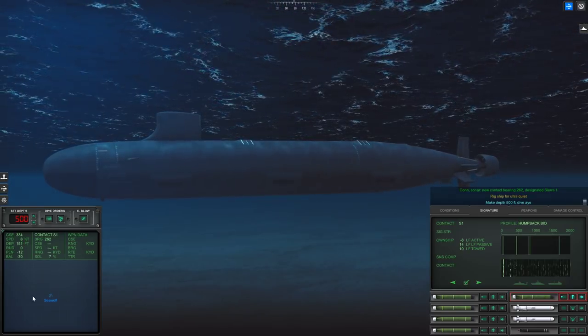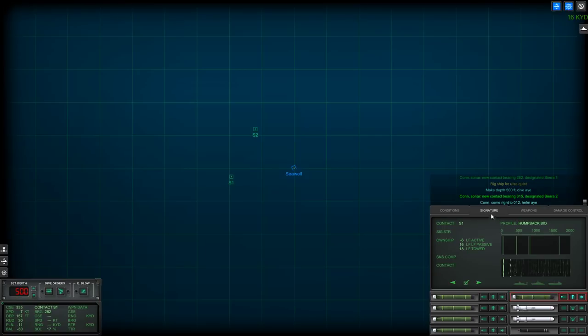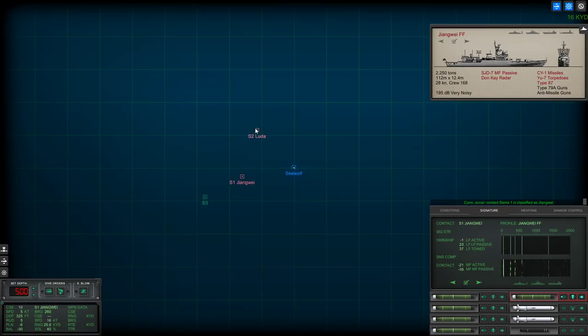Make depth 500 feet. Come right to 012. Con, sonar — new contact bearing 252, designated Sierra 3. It's more or less a Luda. The fact that they're this spread out means they might be pretty close on top of me. I think I'm just going to have to accept it as a Jonggu. This guy can't detect me. Luda also can't detect me, so we're in good shape so far. Sierra 3 — which 100K group? Is this a merchant? Yes.